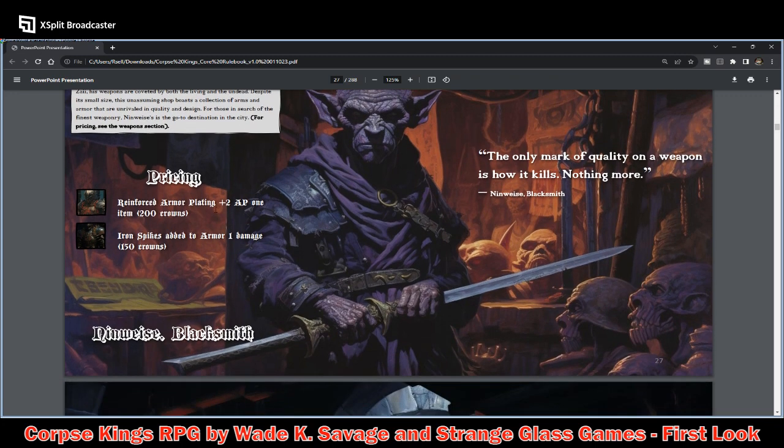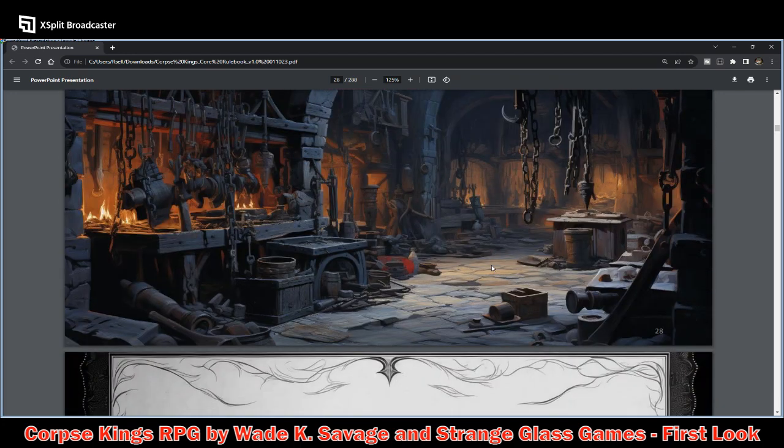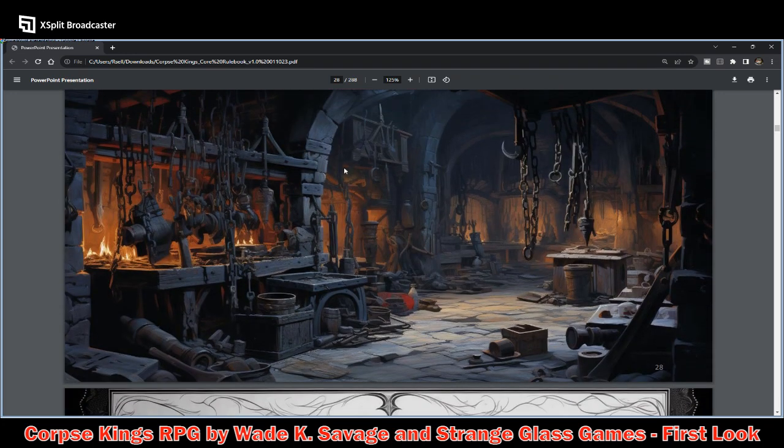There's some pricing here: Reinforced armor plates — plus two AP — for 200 crowns. Iron spikes added to armor deal one damage and cost 150 crowns. I guess when you roll a D6 you add one to it. I think he should question the hold he has on this weapon — he's probably cutting his hand. There's his shop, I'm assuming.